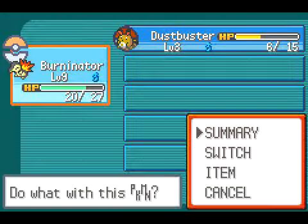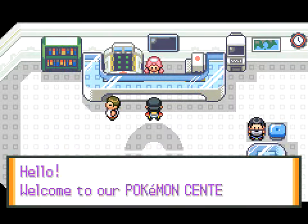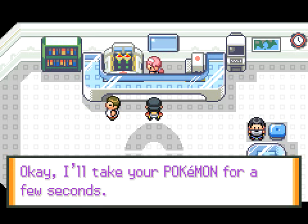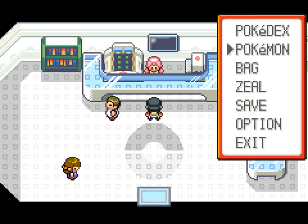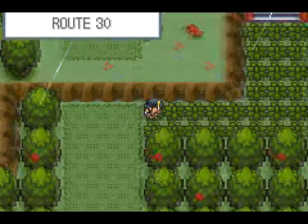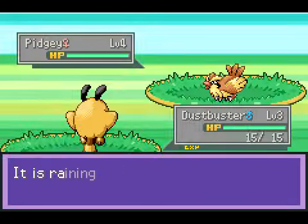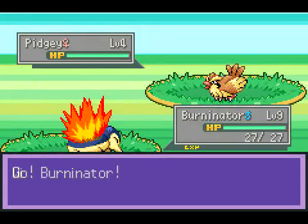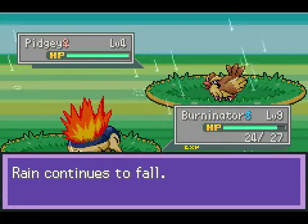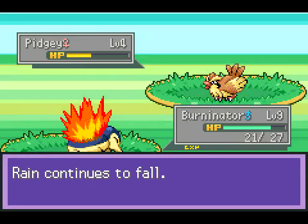Let's check out my Dustbuster. Let me put it at the front first and heal it. I'm curious about the nature - even though it could have a terrible nature, I would still use it, because natures really don't matter too much in playthroughs. It's a Relaxed nature, which means minus speed and plus defense, which is kind of sucky since speed is one of its stronger stats. But you know what? I don't really care that much.